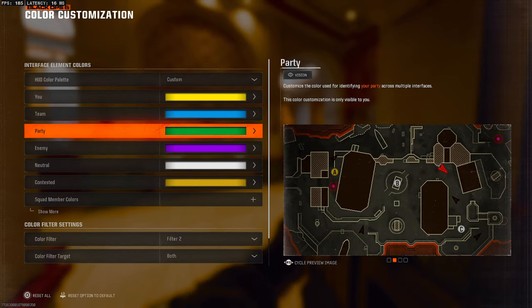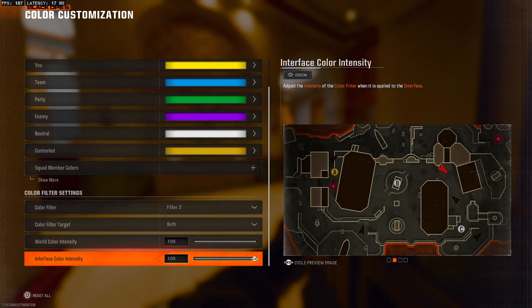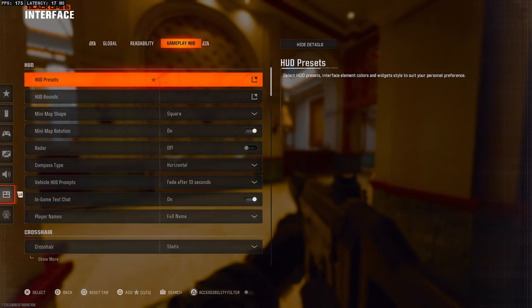For color customization, put your color filter on Filter 2 for both and max them at 100 — it just makes the game more colorful.